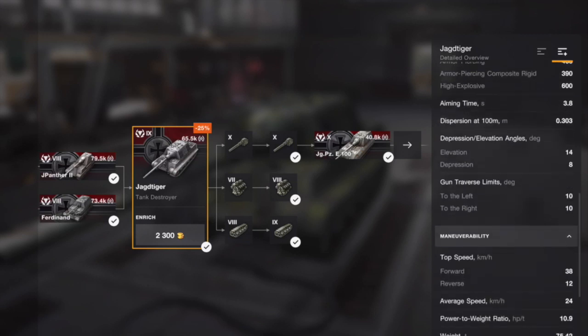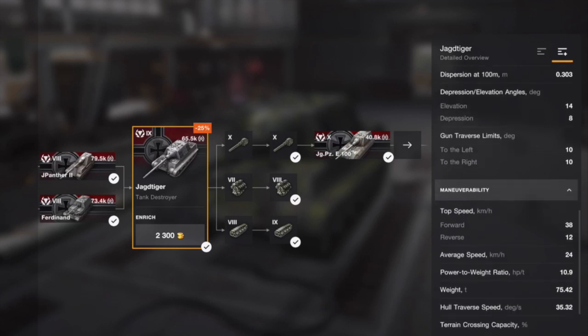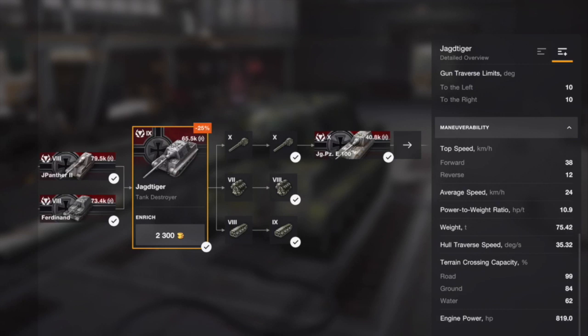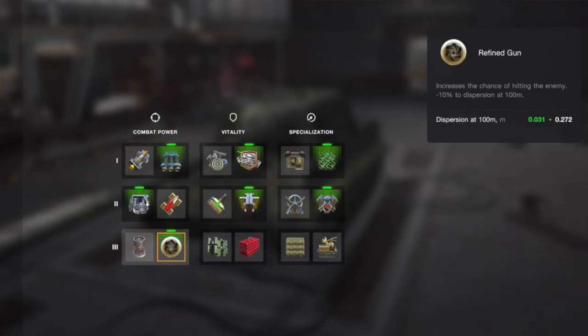Let's look at the penetration — the damage may be a bit meh. And the depression, eight degrees, it's pretty standard. It's also got quite a decent speed for a big lumbering TD. Looking at what I load it out with: calibrated shells, defense mechanism, camo net, laying device, additional HP, additional engine, and refined gun.